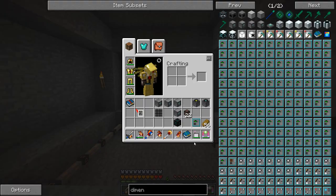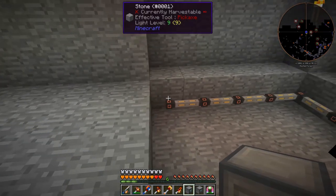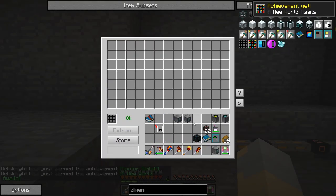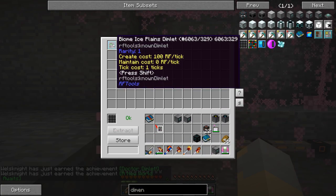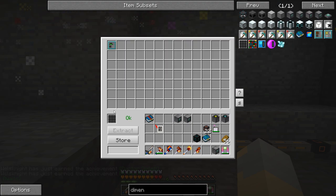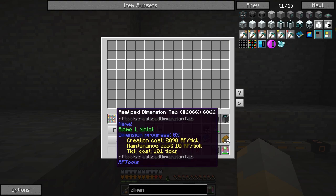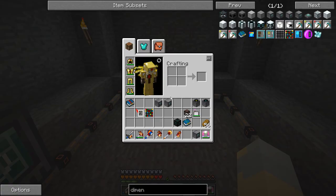Alright guys, I'm back. The first thing we need to do is create our dimlet. We're going to put down a dimension inscriber right here, and we'll throw this guy into here, and then we will add this dimlet. This is an ice plains dimlet, so this should be somewhere where Blizzes would definitely spawn. We'll hit store, and then this guy will essentially be a biome — that's what we'll have in the place, which is good.